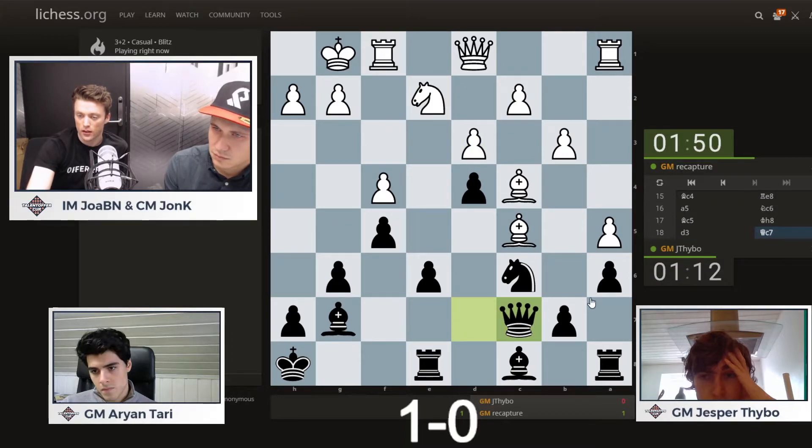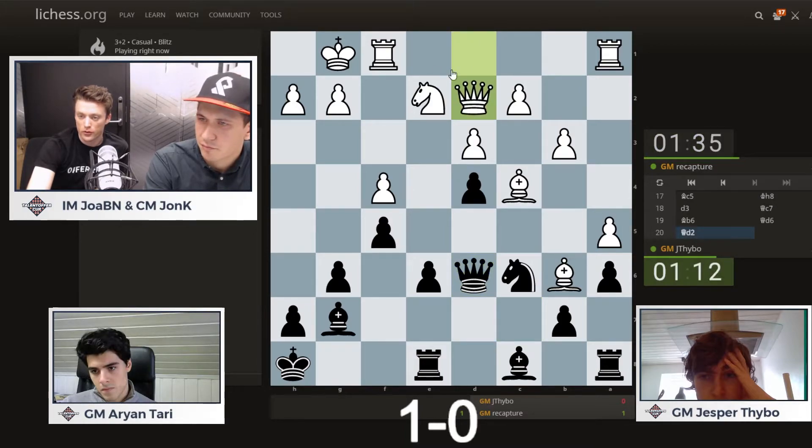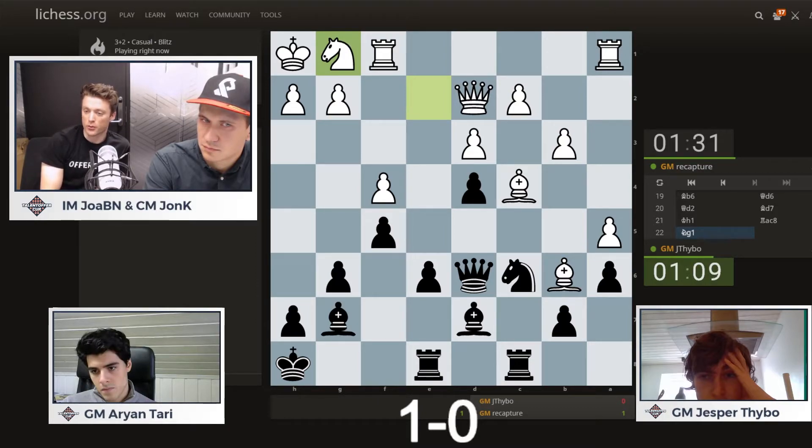Queen c7 is dead. Threatens on a5, but maybe b4 now? d4 is hanging in that line if you take on a5, so I'm not sure if that's something black wants to do. Bishop b6 — just securing the position, improving the bishop, bringing the queen out, and probably now preparing to meet the e5 break. But as we can see, there are no easy plans for white here. Arjan improves his knight, and now e5 must be played — because now this pawn is pretty safe.